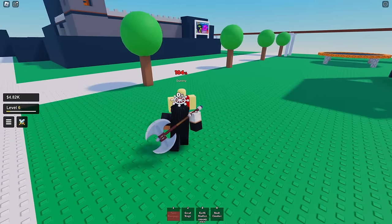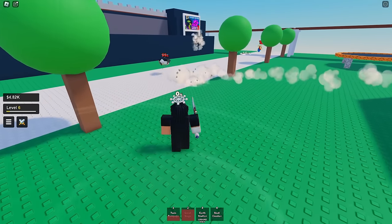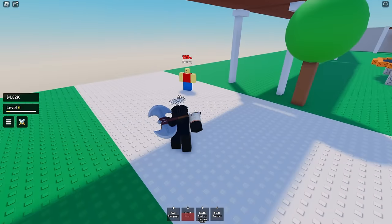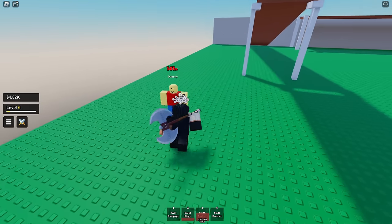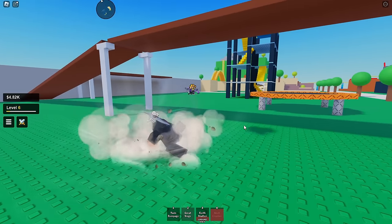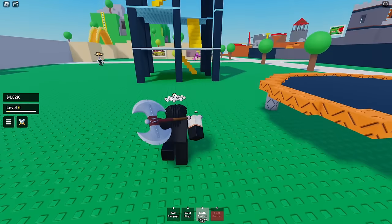First move twin rampage — just a little axe barrage. Two is great siege — just a little spin. Next we have earth shatter — literally just slam straight down, oh my god the damage is crazy. Four, the final move, is skull crusher — you throw him upwards. I feel like this is gonna be extremely broken. Let's go fight some people.